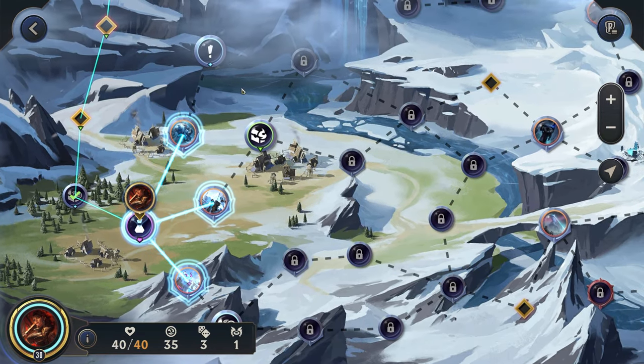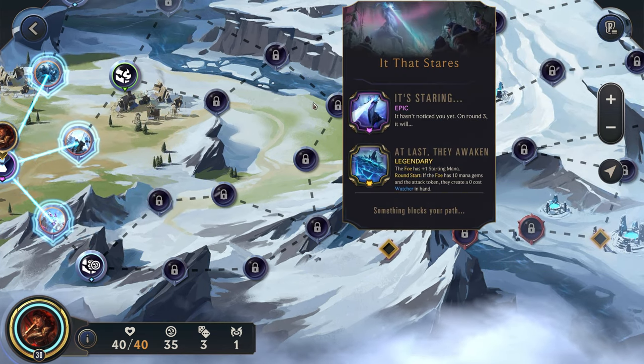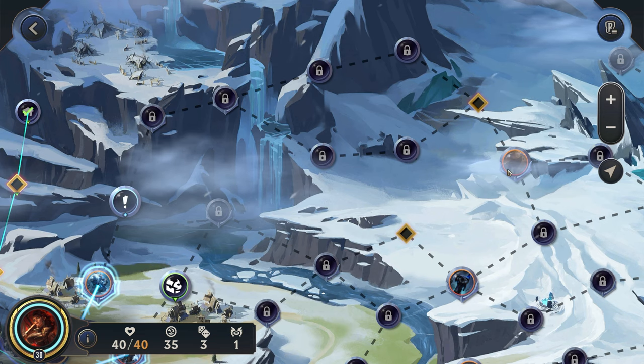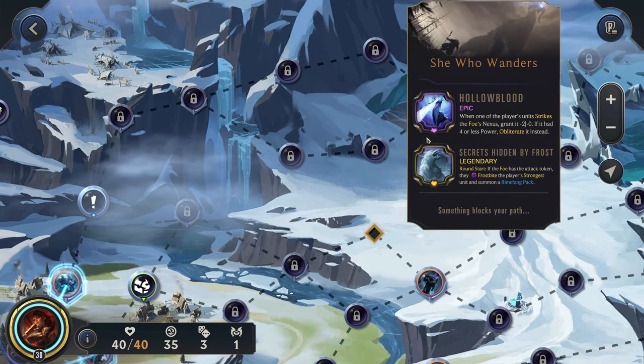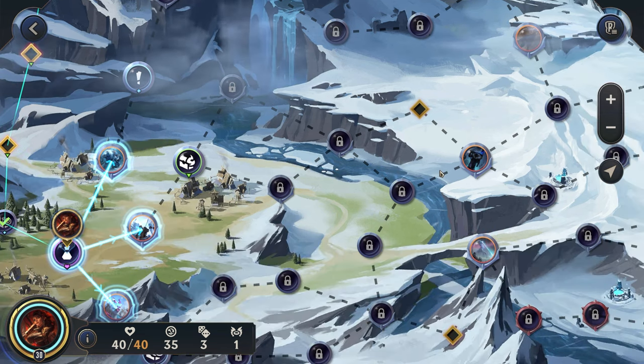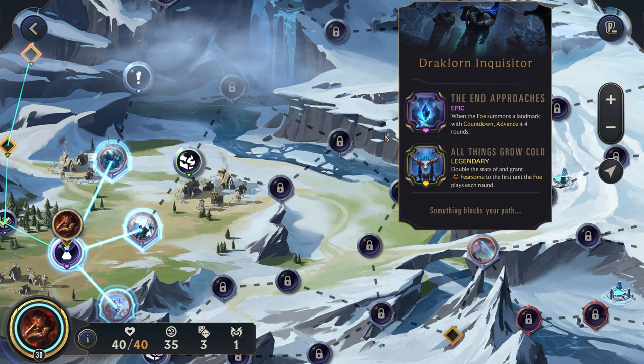Sparring student up here. Down here we have the Ixtali Starseers, in the middle we have the Inquisitor, and then here we have She Who Wanders. She Who Wanders wouldn't necessarily be great for us, although I could see some of the effects from the Remitter actually being pretty strong. I think let's try to go for the middle path — we should have the easiest time against the Inquisitor.